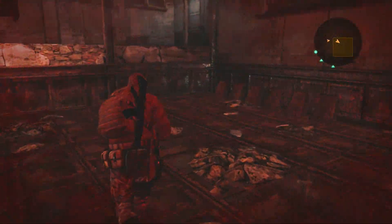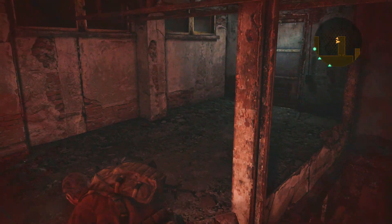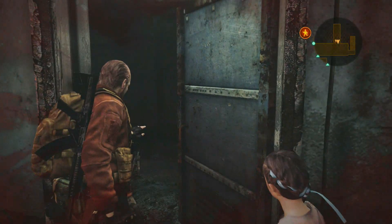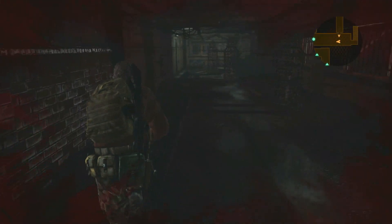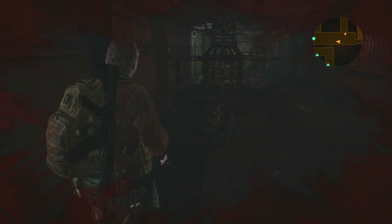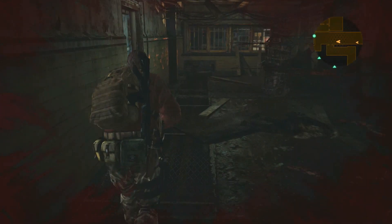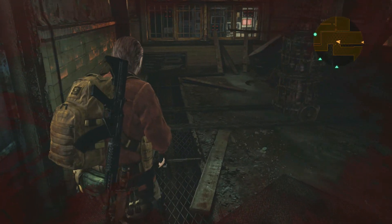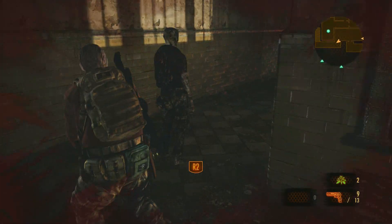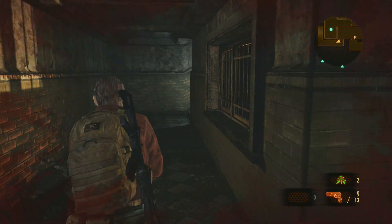Once again we're gonna have to walk out. Remember I was talking about how it looked like we could crawl underneath that one room? That's what we need to do - we need to let the little girl do it. So we have to get past all of these things now. I honestly should have went down the other way. Oh god, that's so close!